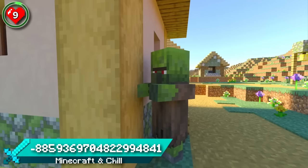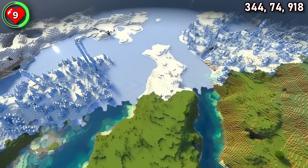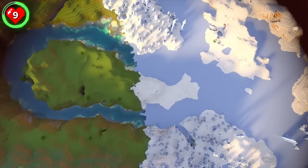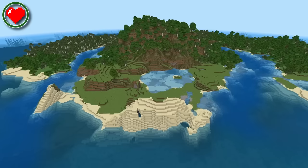Seed 9 spawns you not too far away from a quaint little meadow village. It's a shame it's been abandoned. Opposite the village is another river island, except this time it's in the middle of an ice spike's gateway. The spikes have separated to invite you into a winter wonderland. It would be a convenient spot to build a large gate between your meadow kingdom and your snow kingdom.